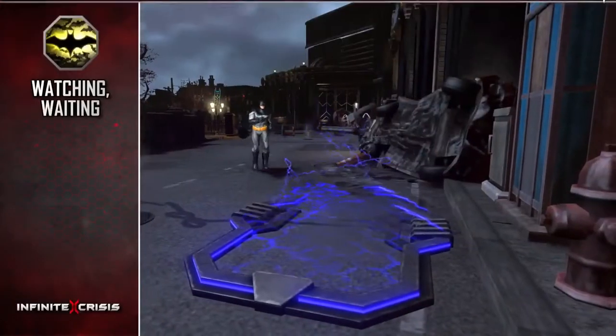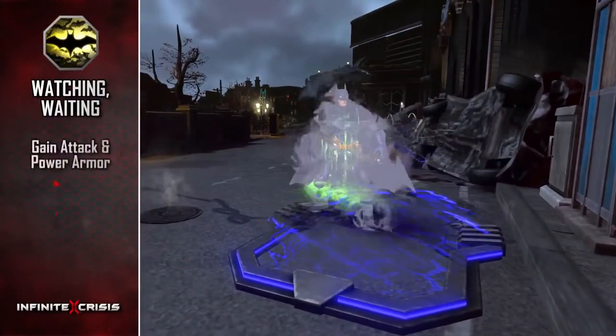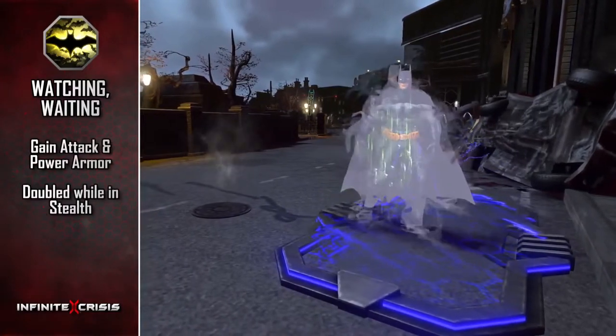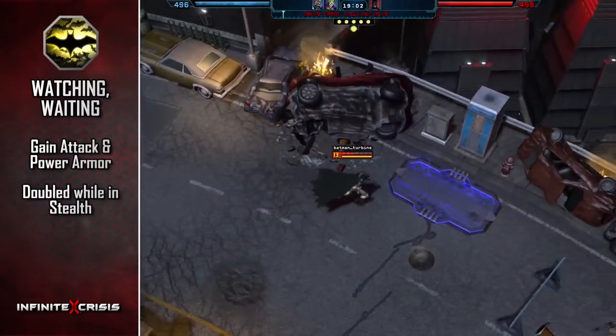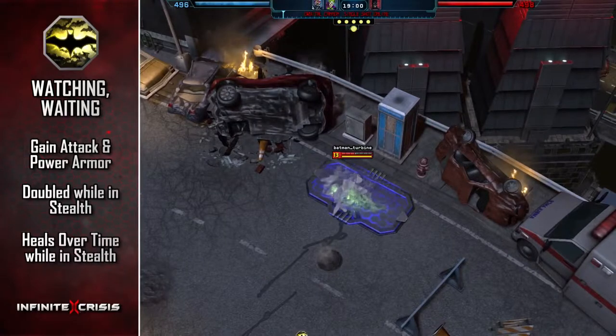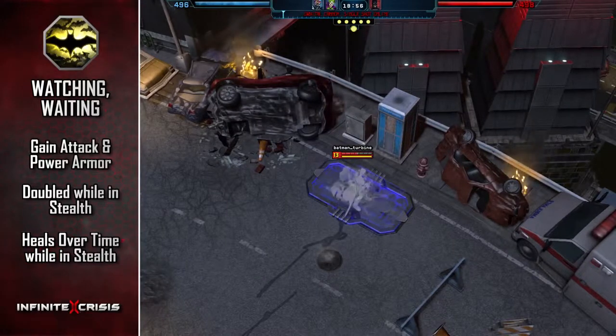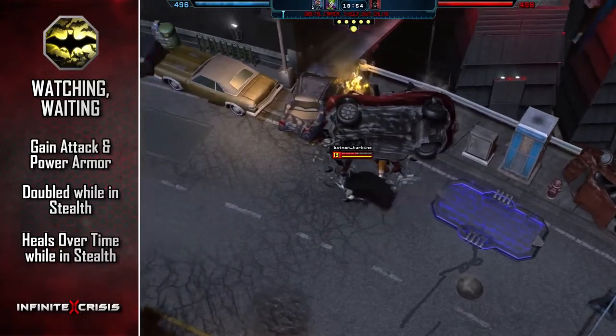Batman's passive is Watching, Waiting. This skill grants additional power armor and attack armor, and the effect is doubled when Batman enters stealth. In addition, entering stealth or a stealth pad heals Batman over time. This healing stops when Batman is no longer stealthed or when the duration expires, putting the skill on cooldown.